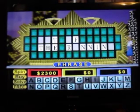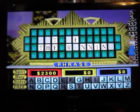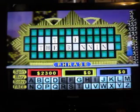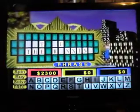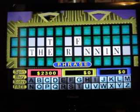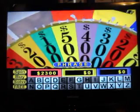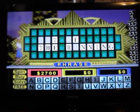I'd like to buy a vowel. A! There's no A. $900. S! There's no S. And I've been given a second chance here. $400. G! There's one G. And there are only vowels left. I'd like to solve the puzzle — Out of the Running.